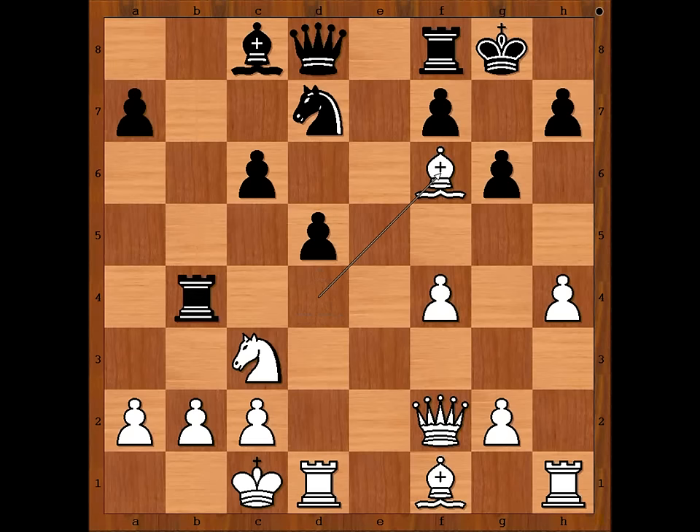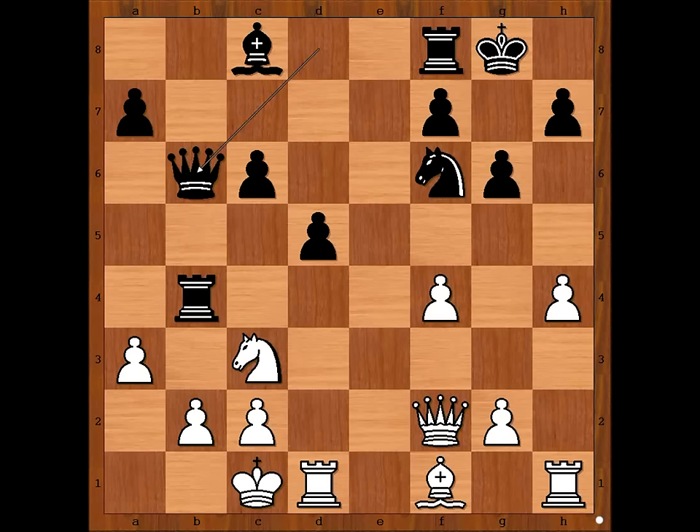A3, Queen to B6 — good idea. If pawn takes Rook, Queen takes Queen. So Tal played Queen takes Queen, Rook takes Queen, Knight to A4, Rook to B7, Bishop to D3, Knight to H5.